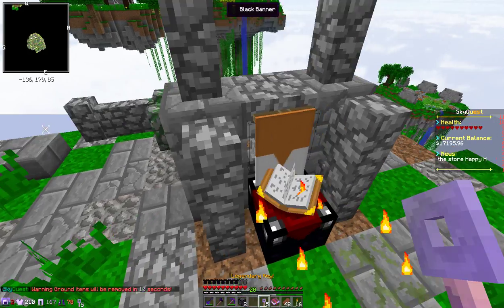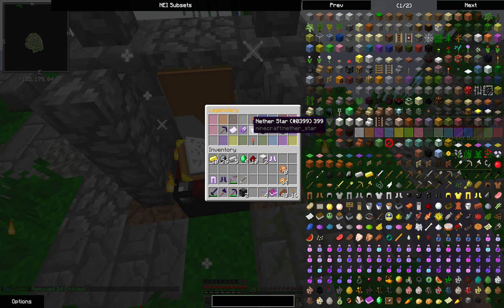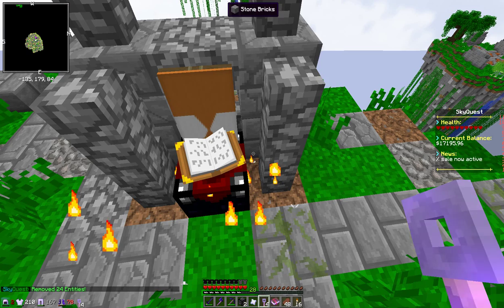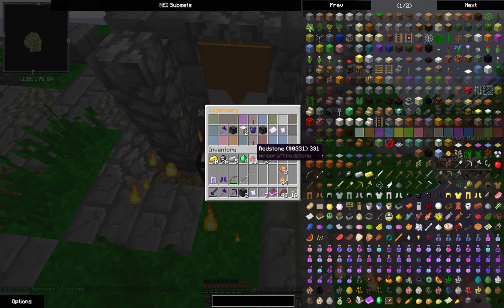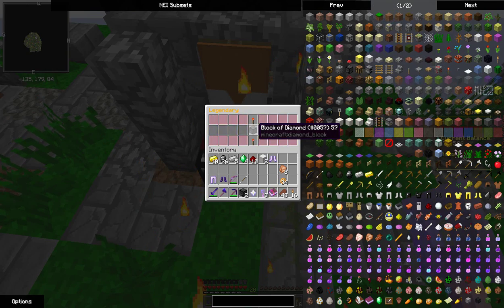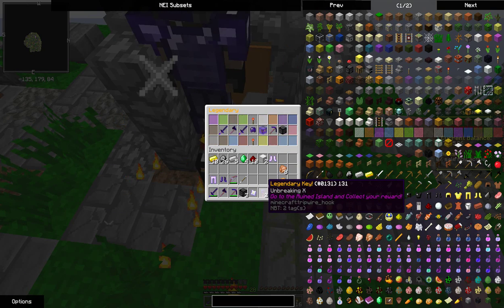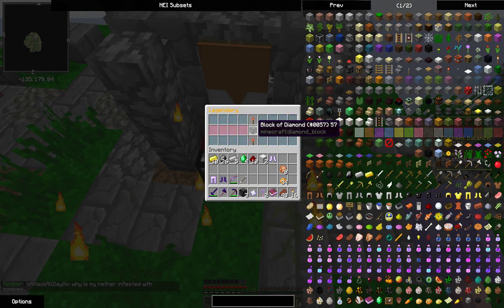On to five legendaries. The way to get keys is you can donate in the shop, you can complete quests which will also give you keys, and you can also buy them from other players. I have two more legendary keys after this one.